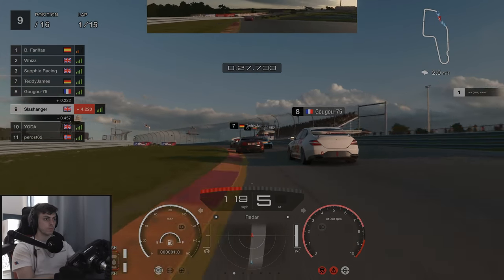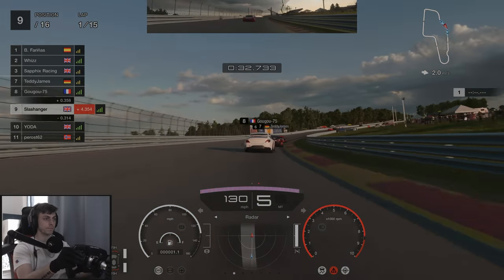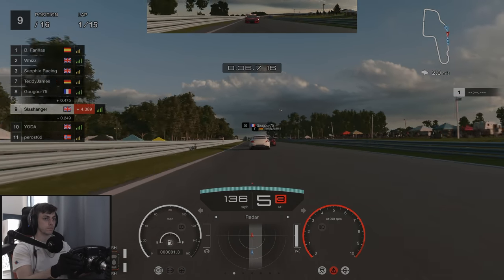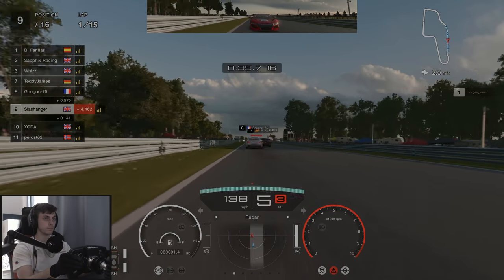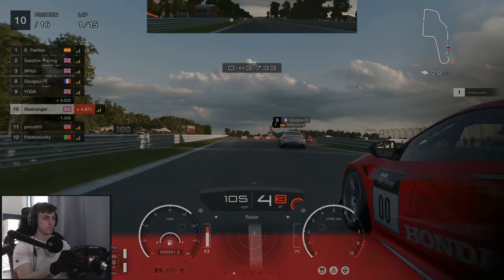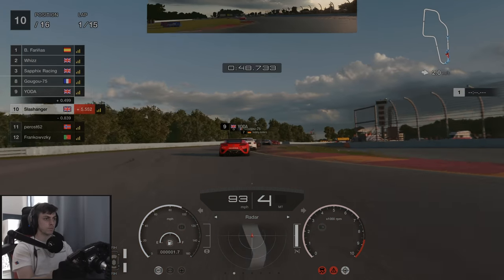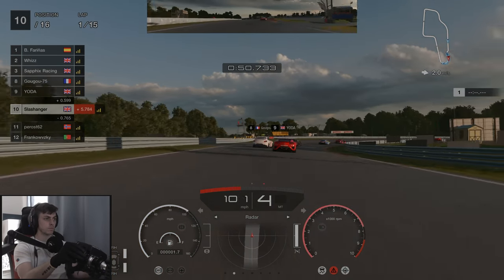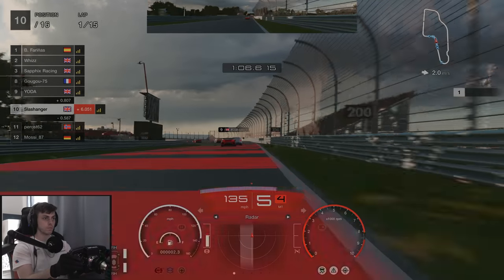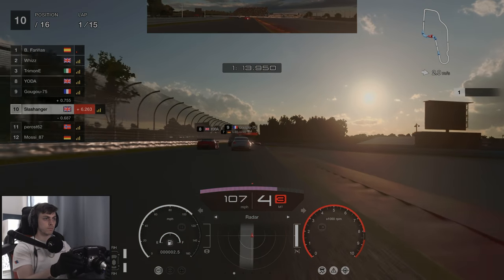As we have front and rear damage this really limits the top speed we can get leading up to the chicane, so it means that we're also going to lose another place to Yoda. As we've lost quite a few places already we decide that the best thing to do is to just box, come out into clean air and essentially restart our race from here.